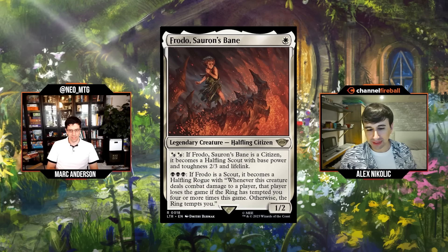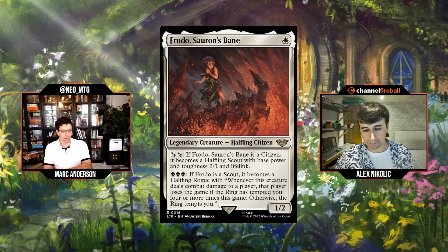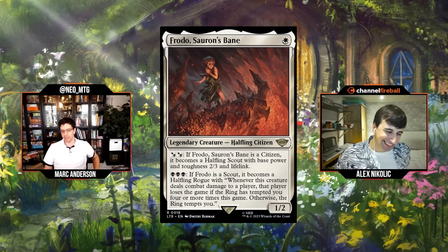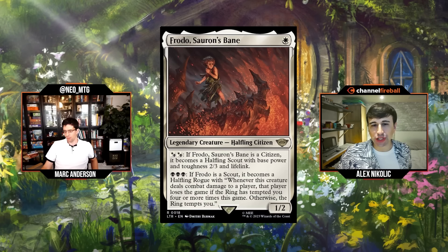Mark notes he looked at the rares and mythics this morning for extra prep, and the lower power level actually made him more excited for the set. Typically when you look at commons and uncommons the gears are turning, then you look at rares and feel like they invalidate everything — but that won't happen here. The bad ones are bad, but the good ones are interesting instead of just broken.